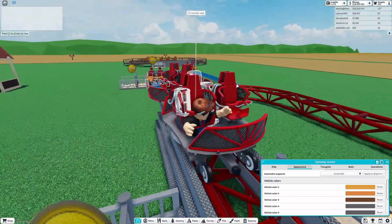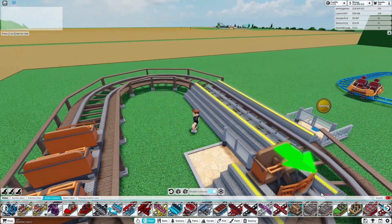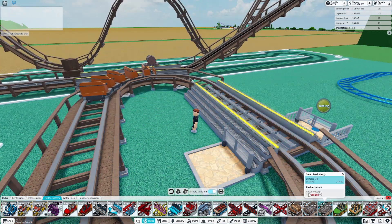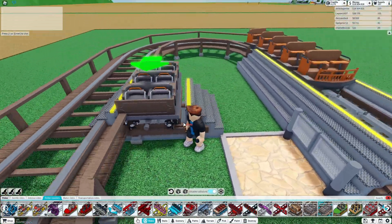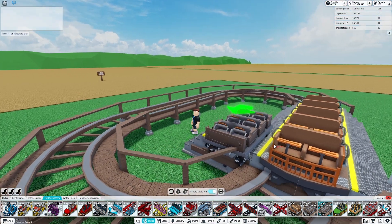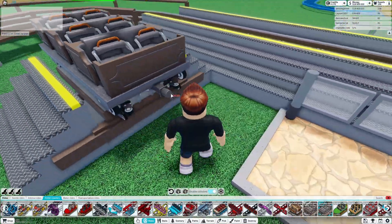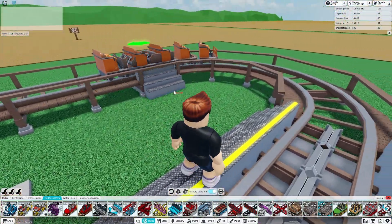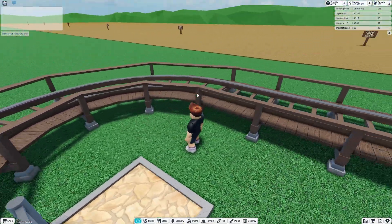We also now have two more styles for the wooden coaster: a two-seat row and a three-seat row. The three-seater looks very cool. The two-seater was the default one, but I think I would spend my credits on this car because, in my opinion, it looks much better.